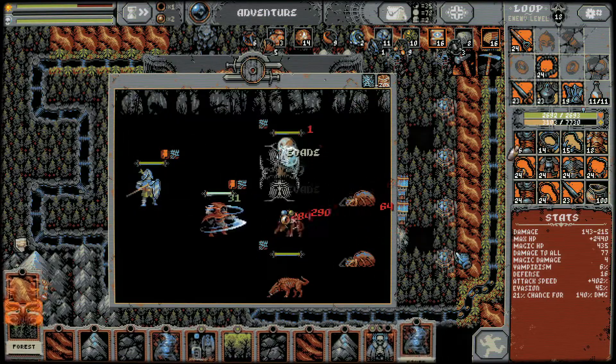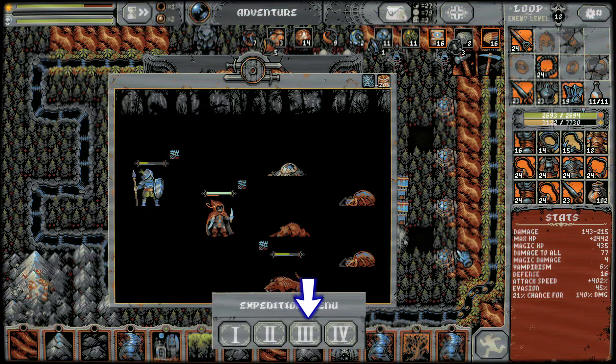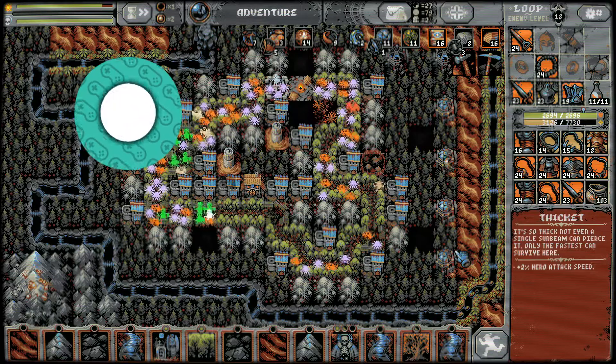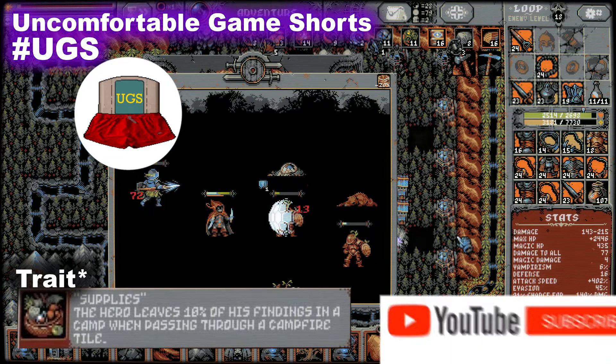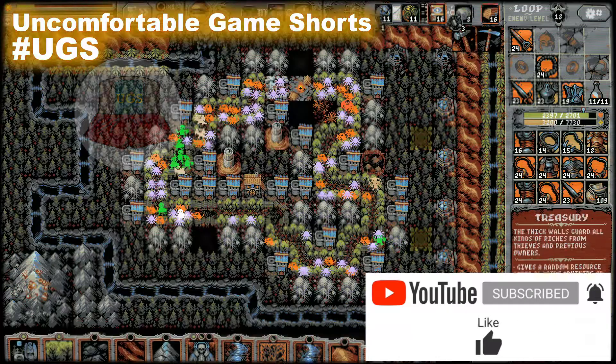I also needed to farm some astral orbs which only drop in the second, third and fourth chapter, and only from a few enemies including the watchers. Each chapter has a different cap to how many items you can bring back, but if you manage to get the resource drop off skill when you level up, you can get away with farming at the earlier chapters if it helps. You're now ready to take on anything, so go forth loop hero and comment below if you found this helpful.